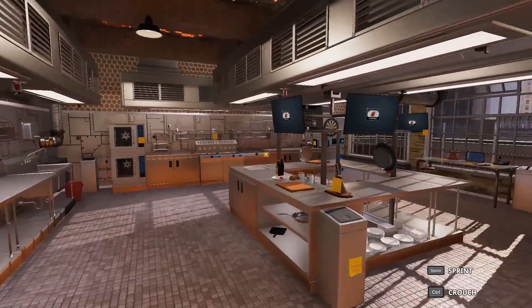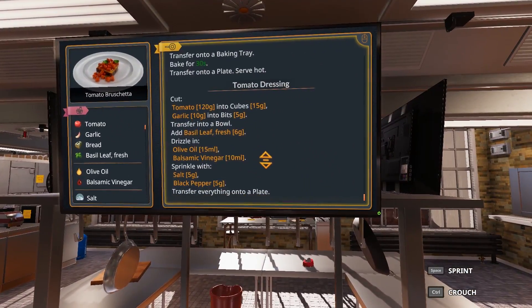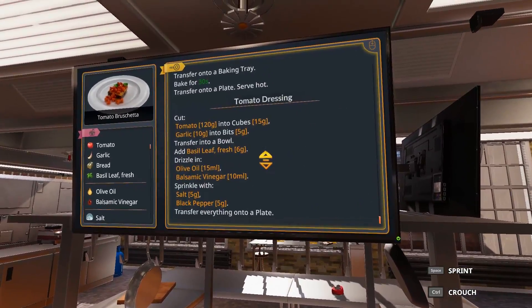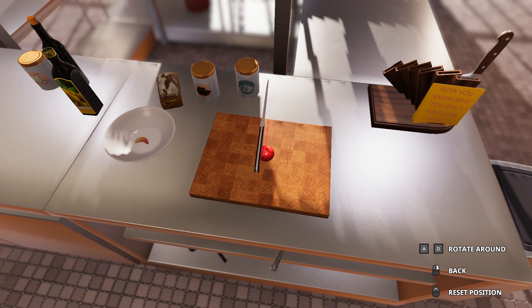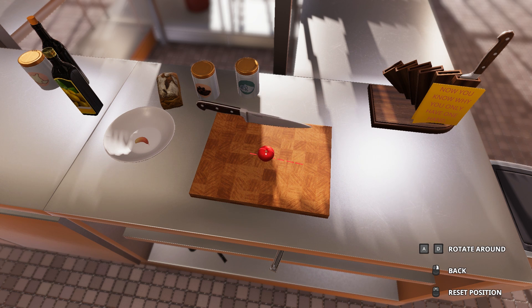What I would like to see added — number one — different cutting techniques, or like a cutting perk if you will. Where you can take a slice of tomato — for this particular instance we have to take tomatoes, 120 grams, which is basically one tomato, and put it in cubes of 15 grams. You're always guesstimating on what size you're making your cuts. It would be nice to have a perk, maybe not right off the bat, but where it'll tell you exactly how big the slice is that you're cutting.